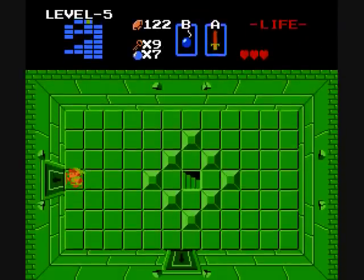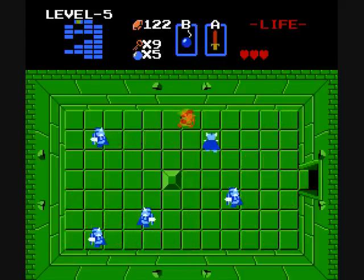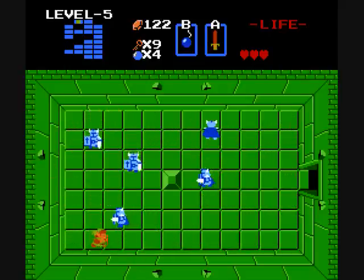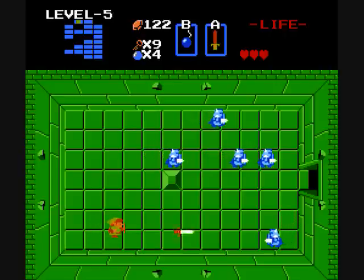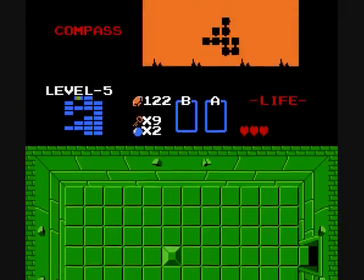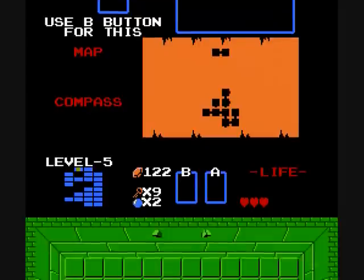Quite unfortunately, it leads to another room full of blue Darknuts. At least I managed to get rid of one with the bombs. I still don't want to use too many bombs if I can help it, just due to what a limited resource they are. A bit less natural cover in this room — makes things a little dicier. Okay, one more. I didn't mean to hit the button again. Let's just switch over to the arrows, just in case we accidentally hit that again. Actually, just to see if the candle helps out any in here. That would be a no. Just figured I'd check.